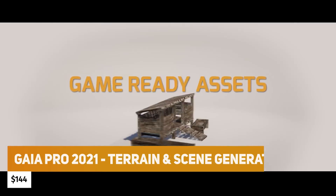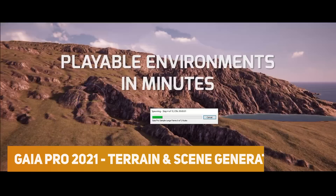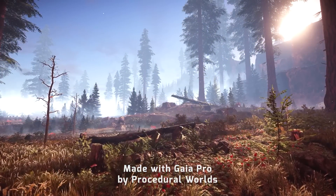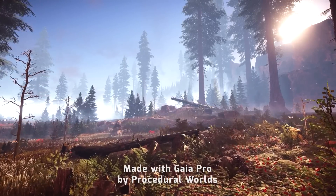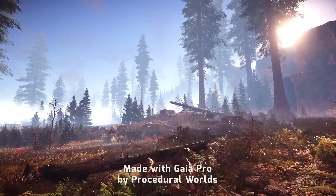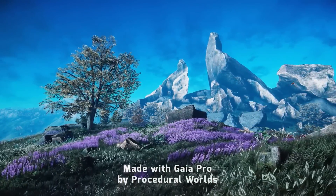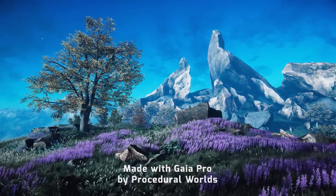If you don't want to spend on the whole suite of Procedural Worlds products, at $144.50 there's Gaia Pro, which is normally nearly $300 by itself. It's the ultimate world generation, optimisation, and streaming system for all different platforms. The brilliant thing about Gaia is it's fully GPU-accelerated for stamping and spawning. It has a wizard to set up on target platforms easily, with a modular design, full water system and shaders, and is built into all Unity pipelines — one of the best assets on the Unity Asset Store.